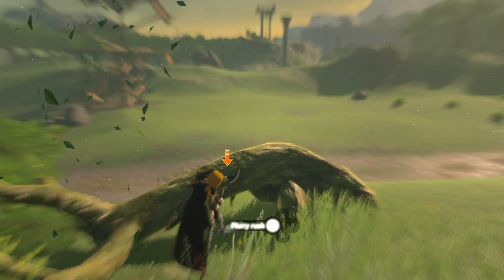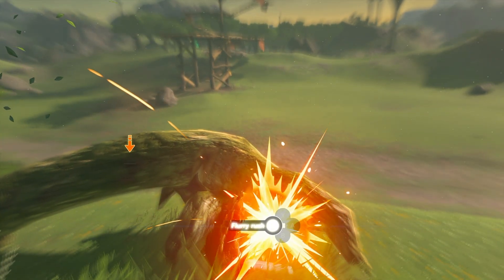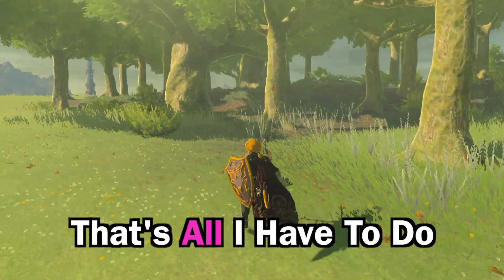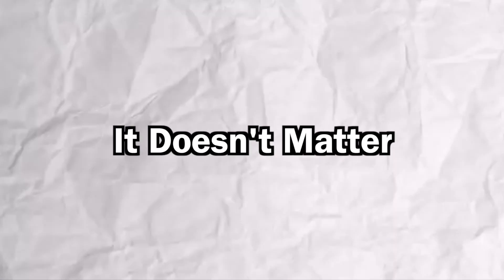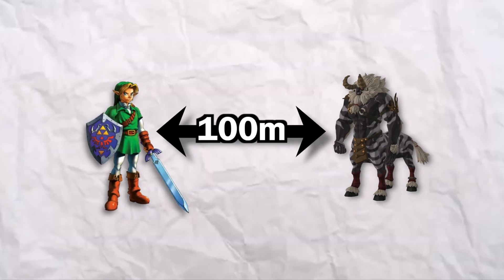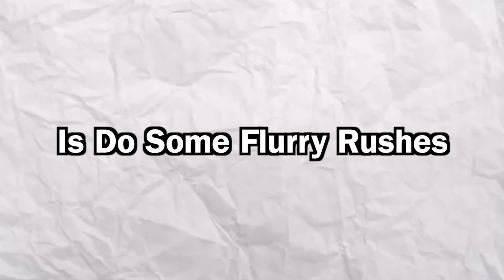With flurry rushes, when Link hits the ground, he starts running and sliding really fast towards his enemy. All I have to do is see how long it took him to reach his enemy. My theory is that it doesn't matter where you are when you do the flurry rush — you will always get the same speed. So if I'm 10 meters away, 100, or even 10,000, the time would still be the same.